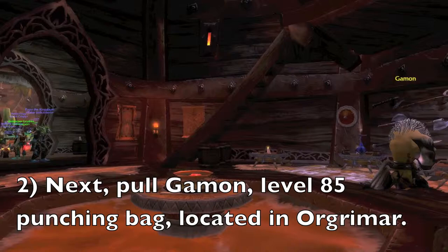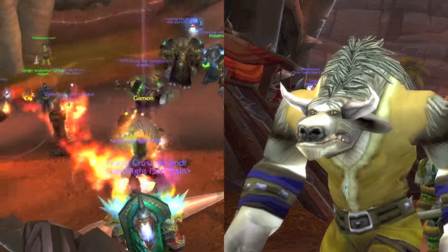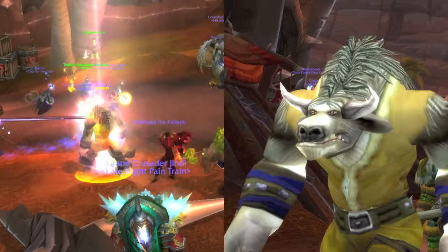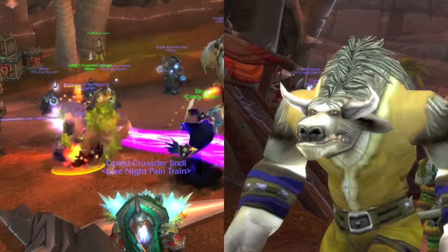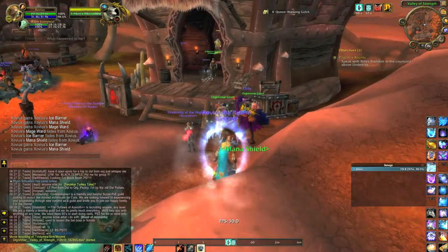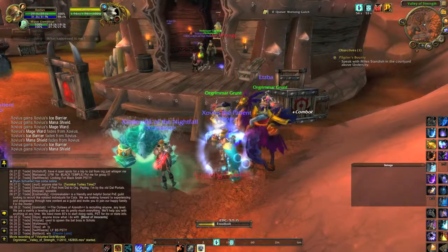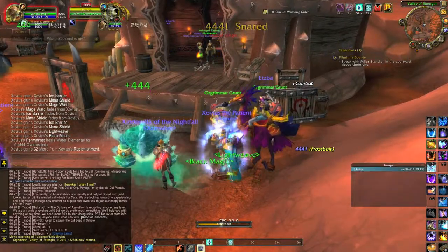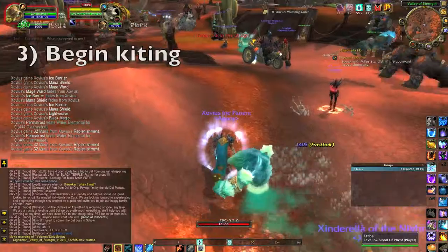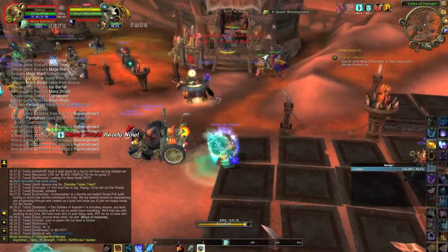Then you engage Gammon. Gammon is a tauren who's part of some low rogue pickpocketing quest, which means he has to be targetable. Now he's level 85, which means he has about 2 million hit points. And he hits cloth for about 60k or so. So you should be ready to either tank him with a couple of healers and some good tanking gear, or kite him.